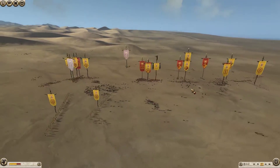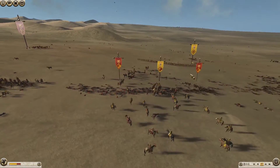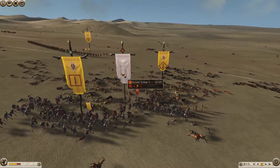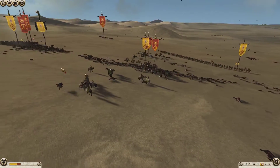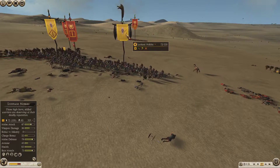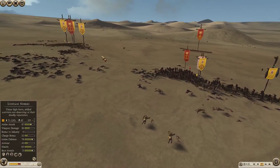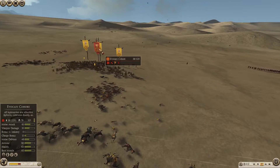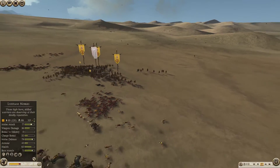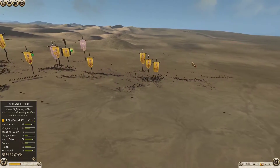It looks like I have the infantry and skirmisher advantage, and soon the Cav advantage too. I'm quite confident at this stage that I've wrapped up the battle. The Avacardi is still holding on a bit, but my General is doing good work — 85 kills. Over on the other side the Avacardi has 79 kills. My Veteran Shield is tanking it out. The Lusitani Gorillas are on 83 kills, 102 for the other Veteran Shield, and skirmish at 68 and 52. Left unchecked, they've done some great damage.